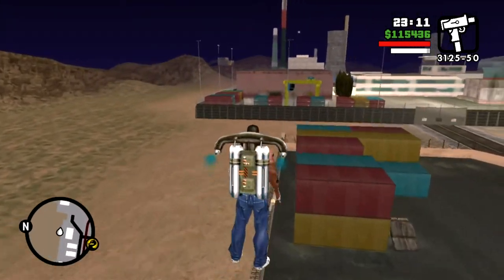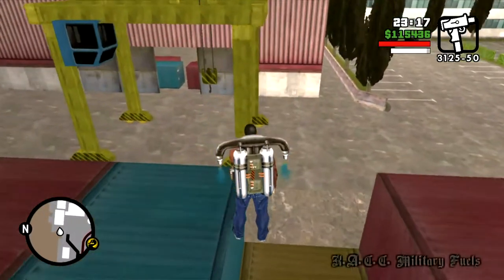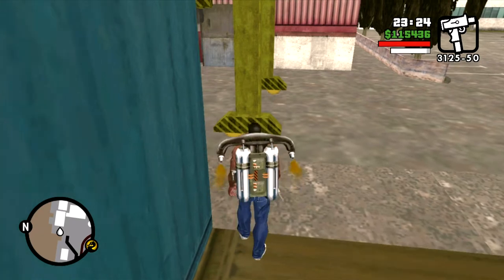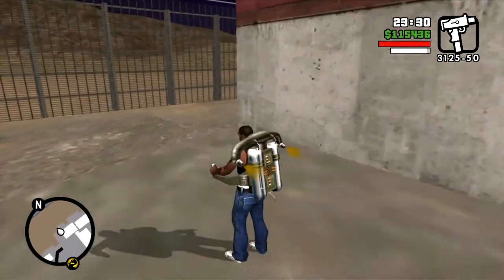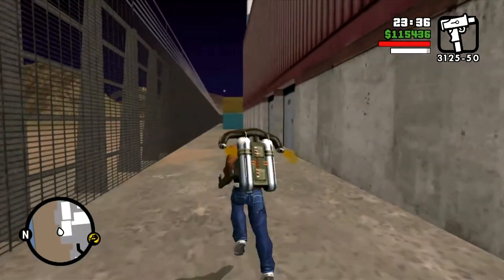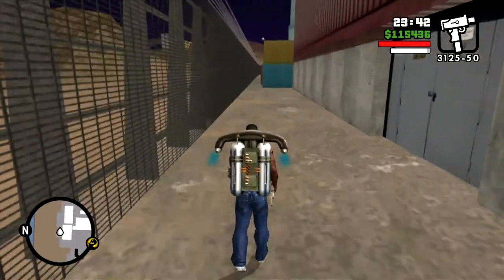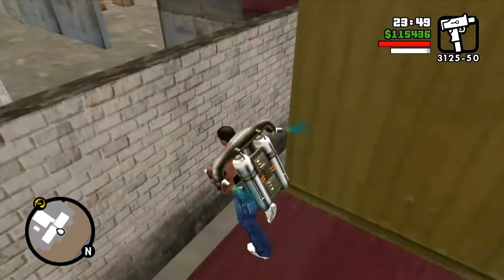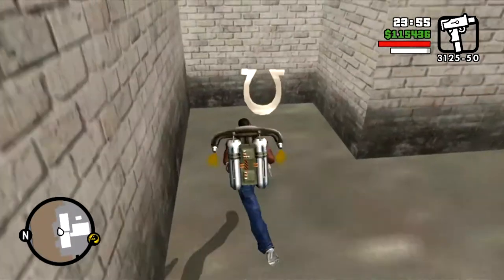As you approach what looks like a somewhat military-type complex, you can drop CJ to the ground. The horseshoe is located in this alleyway behind the building — it's sort of between both buildings and you don't have to really fly to get there, you can kind of walk. You can see the horseshoe once you land.